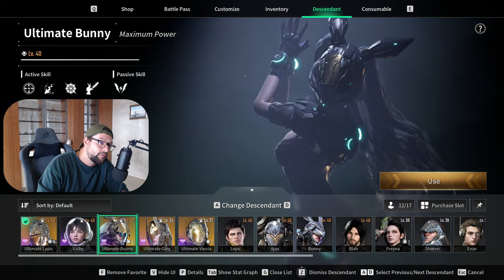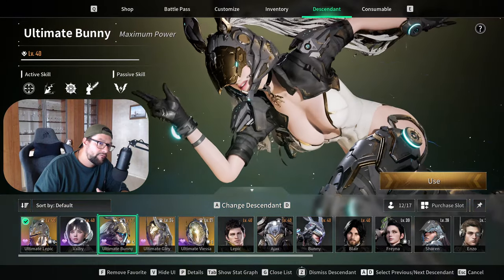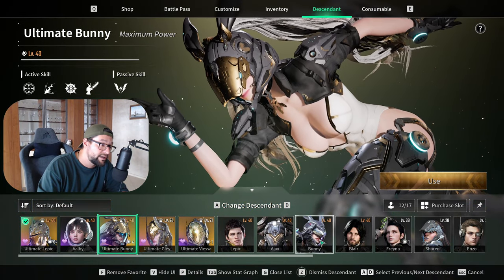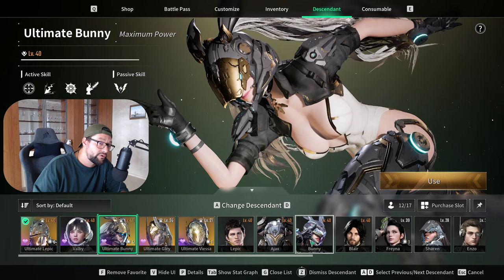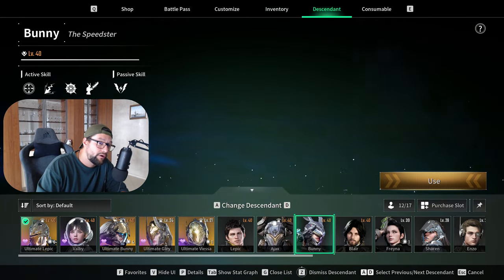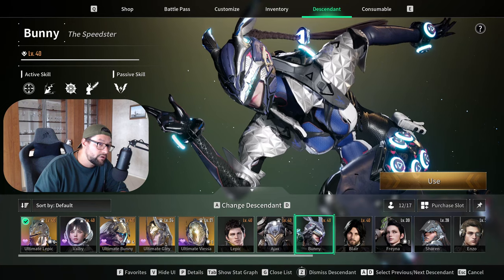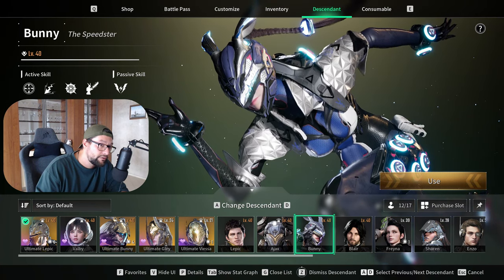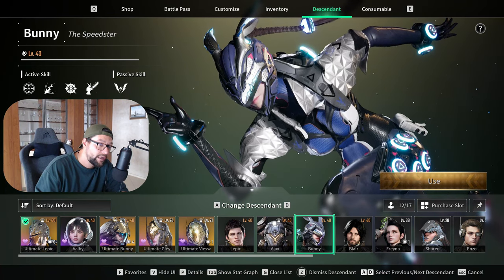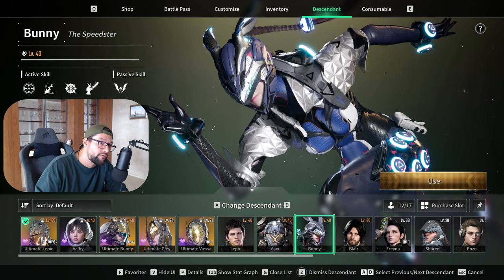Personally, what I recommend for very beginners is to go after Bunny. You will receive Bunny for free throughout the story. Build her because she is really good at clearing mob content — she will be your farmer in the beginning. You can speed run through missions and clear out most content very quickly. She has been my go-to grinder for materials, gold, and Kuiper.